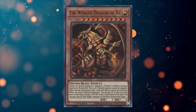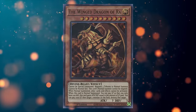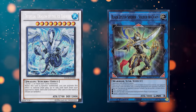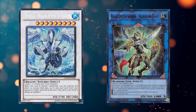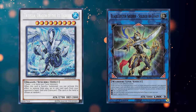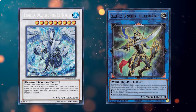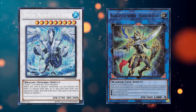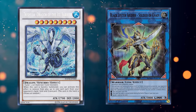You might be wondering: what's the difference between tributing three monsters for the normal summon of an Egyptian God versus using three monsters for a Synchro, Xyz, or Link summon? The one big difference is that you don't have to draw the Extra Deck monsters. You will never have to worry about trying to draw Trishula when you have three monsters on the board — it's always just sitting there in the Extra Deck whenever you need it. And you won't have to worry about drawing it when you don't have three monsters.